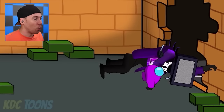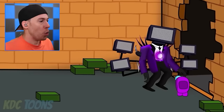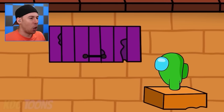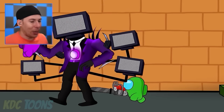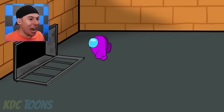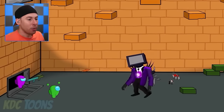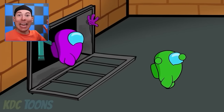Purple get up — you need to run away. He's waking up! He's got more TVs. Why are you hiding, purple? Purple's gonna open this — a chainsaw! We can get rid of all his extra TVs with the chainsaw. Get rid of all his extra arms! It worked! He's scared! We can make an escape to the vents — we just lost our chainsaw. Make an escape to the vents, green. That saved us, purple — good job! Level two complete! Let's go to level three!